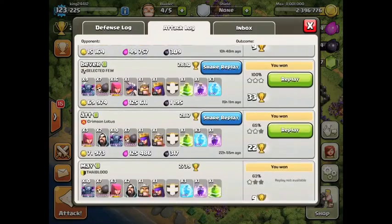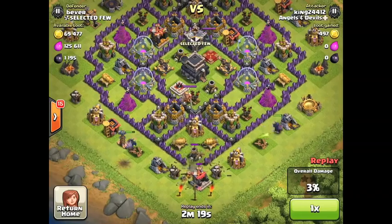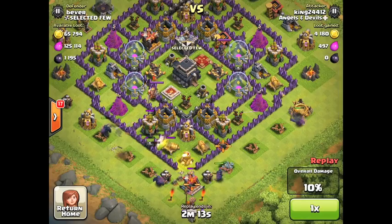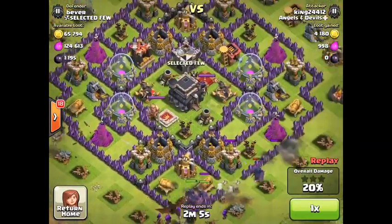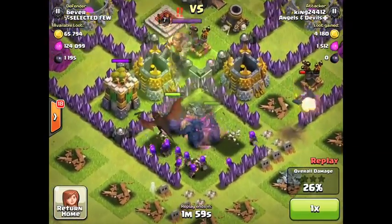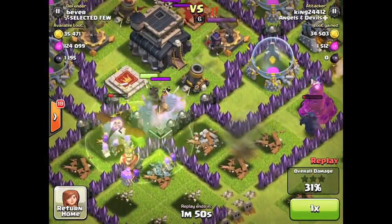Now let's see my attack — I'm gonna go ham on him. Look at his base, he's a town hall nine and he attacked me — that was your number one mistake. Of course if you're online this high you had to attack somebody, but I do revenge occasionally. I broke into that middle compartment at the bottom, let two of the Pekkas basically be the clean-up crew and walk around the sides. I dropped a few Pekkas here and put the jump spell down to let them know where to go — they unfortunately were targeting another thing but they're gonna walk right toward it afterward.